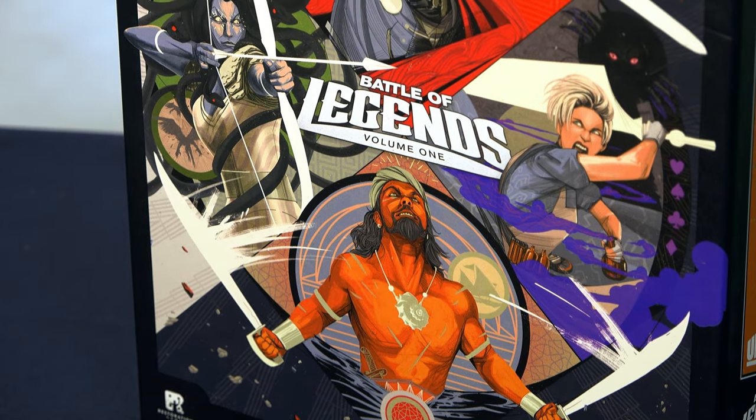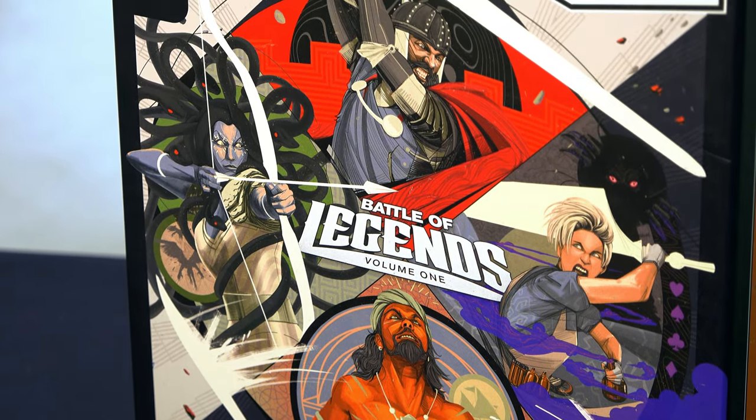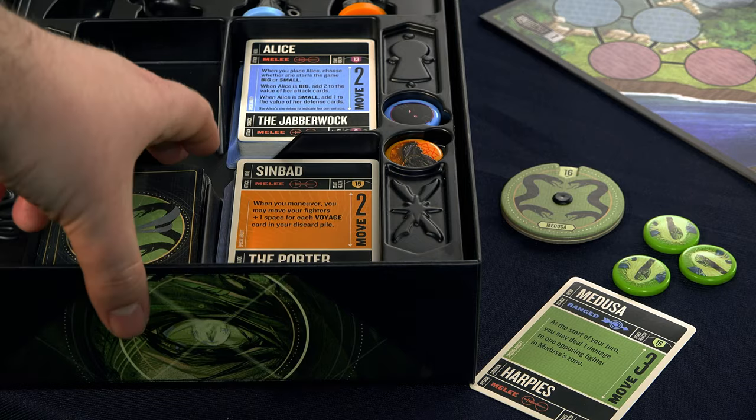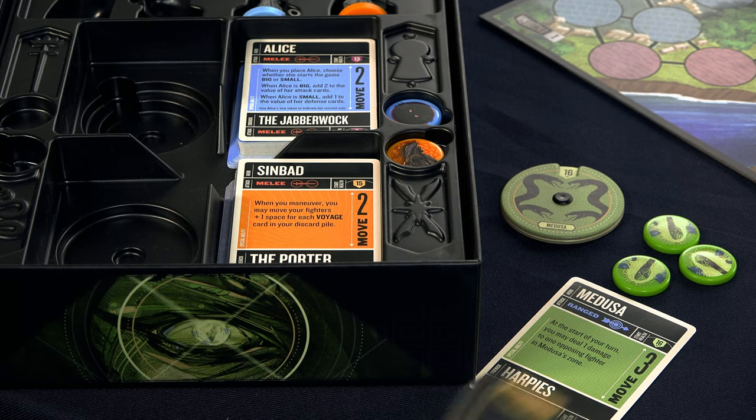Unmatched creators Rob Daviau and Justin D. Jacobson really said, what if we just took public domain characters and made them unbelievably badass, and then made it into a board game? Unmatched pits these characters against each other and has them duke it out one-on-one until a victor emerges. Though there have been several Unmatched games released — including Cobble and Fog, which features characters from Victorian-era literary greats, and Robin Hood vs. Bigfoot — we're going to be talking about its very first release today. Unmatched Battle of Legends Volume 1 is a two-to-four player game featuring legendary heroes like Medusa, Sinbad, Alice in Wonderland, and King Arthur, plus their sidekicks — the Harpies, the Porter, the Jabberwock, and Merlin. It's utterly wild that Merlin would be relegated to the role of sidekick.